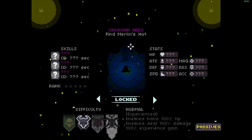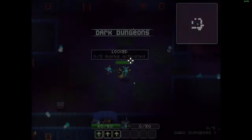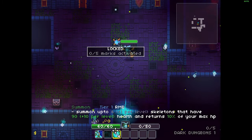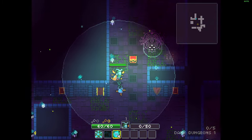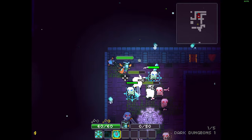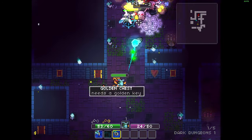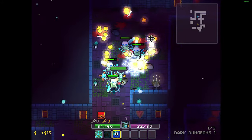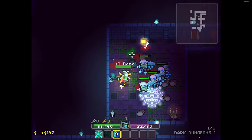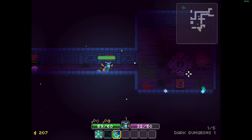Let's try the Necromancer. This is where you can see the different skills. The Necromancer can summon stuff — once I step on the shrine I can summon a whole bunch of skeletons, and he also has a homing spell which is pretty neat. Now I've got my skeleton horde.